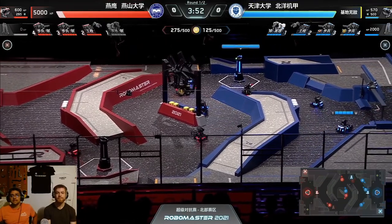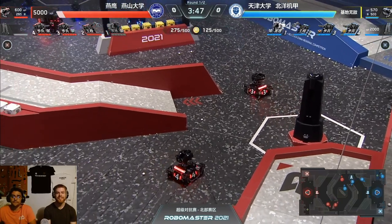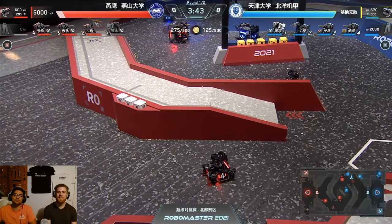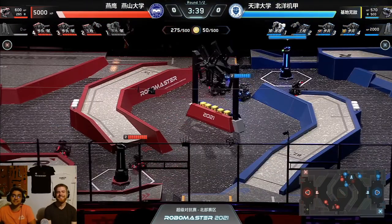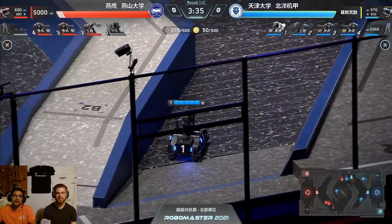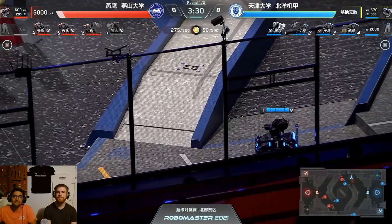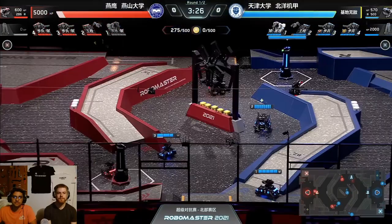Blue team really taking advantage of this incredible situation. With the advantage they have on the red team, all of the mineral blocks are there. Does the blue team care about minerals now? The driver for their engineer doesn't seem to. What an aggressive man — but it sure did pay off. They now have the outpost advantage. Gold is still tied as they've chosen not to take any of those minerals. The blue hero returning to that same spot — a bit of a curious strategy.